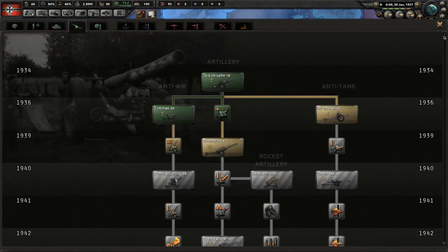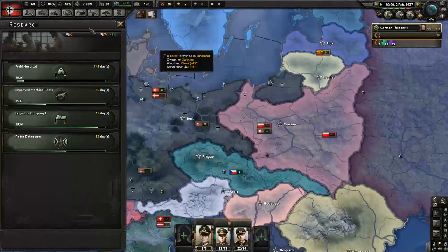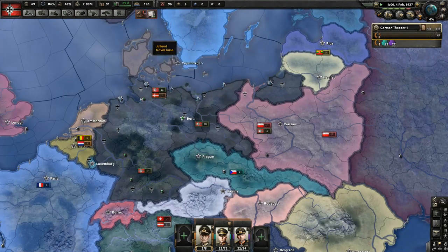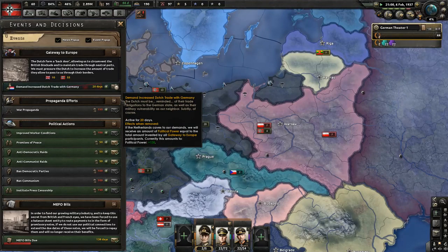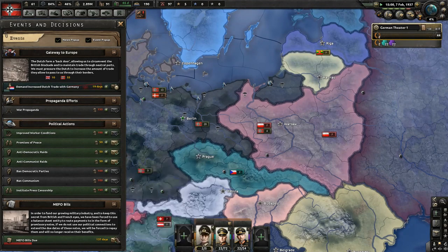It's '37 — it's a little early for some of this, but we could get field hospitals, which will help us later. Right now it doesn't mean a whole lot, but later it will mean a lot.